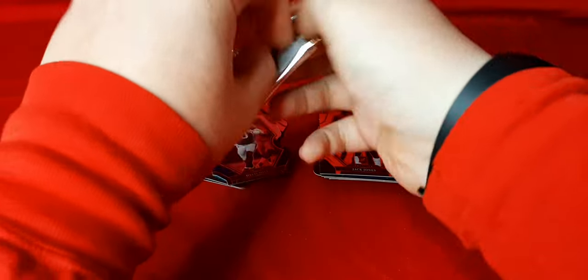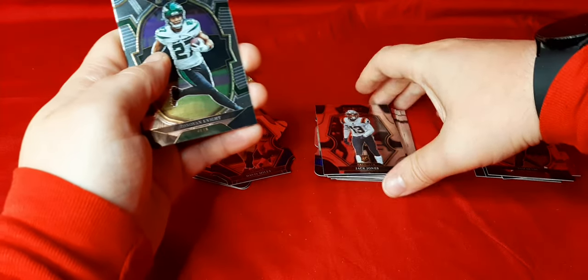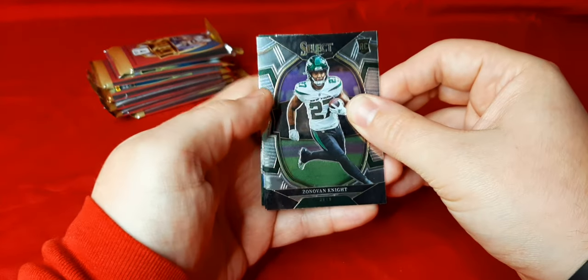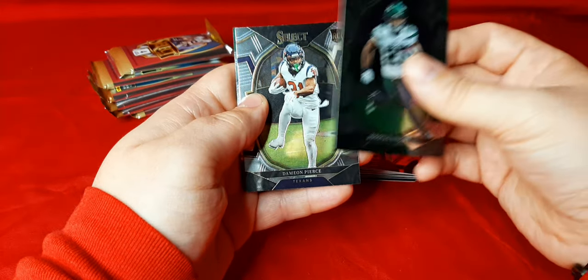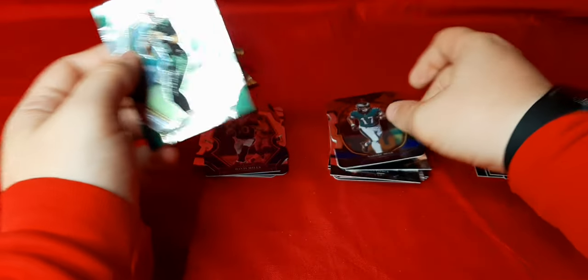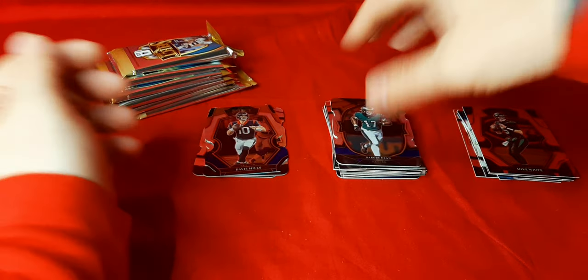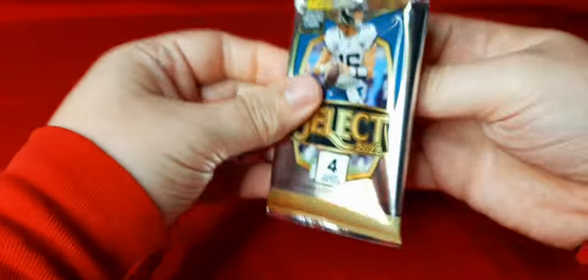Final pack of the first box. The select design is really cool this year. But we got — I think five die cuts. I think you're only supposed to get three on average, so we're a little bit ahead of the curve. We got Donovan Knight on the rookie, Damian Pierce. We got another die cut rookie — red, white, and blue — and N'Kobe Dean. And we got Mike White for the Jets. So we got a couple extra die cuts in this box, nothing too big. Besides the best one being Trevor Lawrence on the silver, so hopefully the second box is a little bit better.